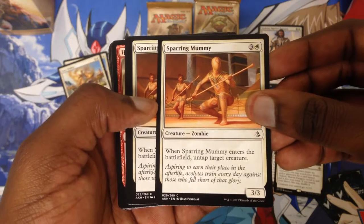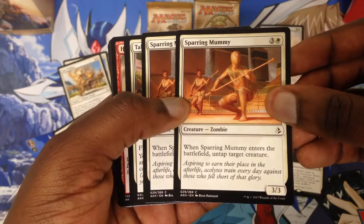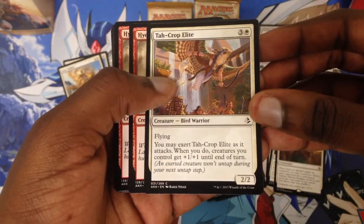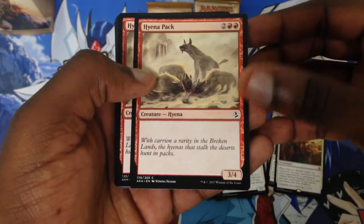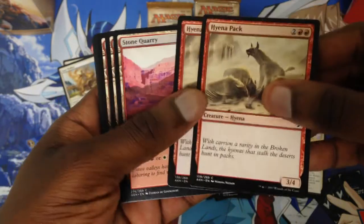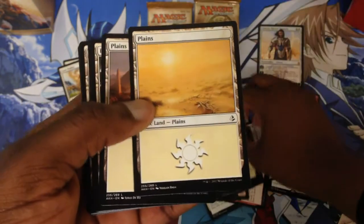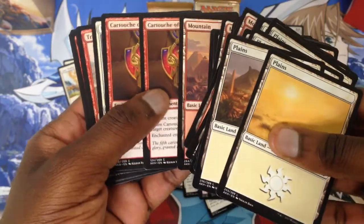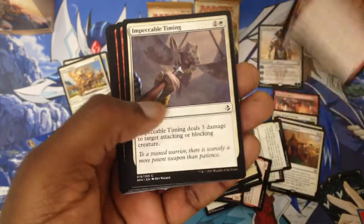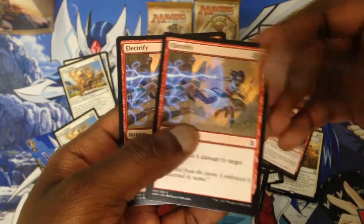You have Sparing Mummy, a zombie creature costing three and one white, it is a three-three. When Sparing Mummy enters the battlefield, untap target creature. We have Ta, the Crop Elite. Hyena Pack costs two red and is a hyena creature — a three-four. We have a special land, Curia Stone. We have our Plains and our Mountains. We also have the Zell, Impactful Timing, Trial of the Zell, and two copies of Electrify.